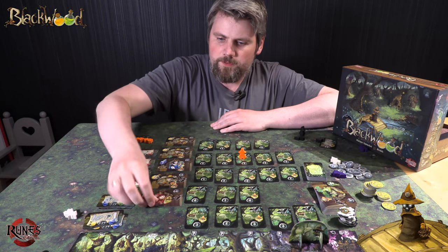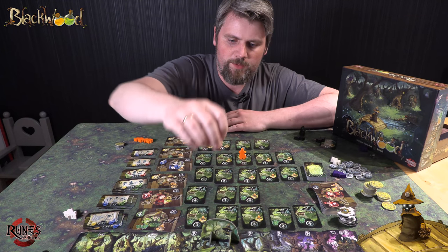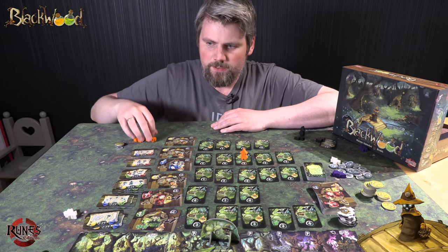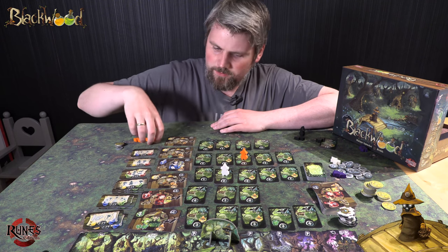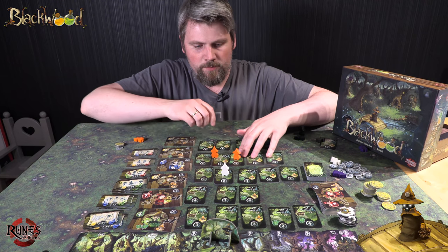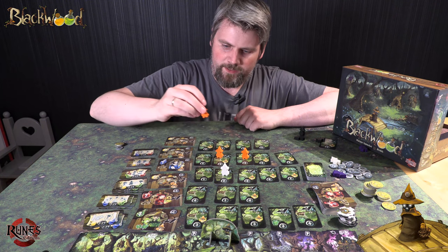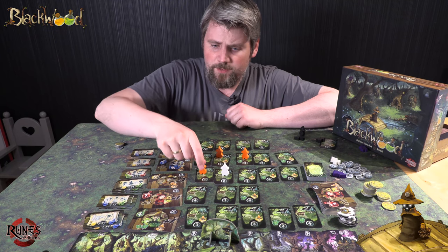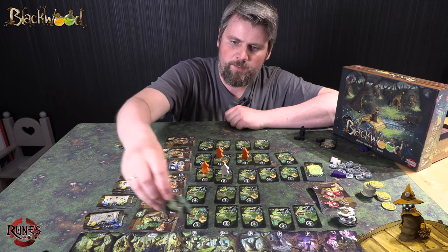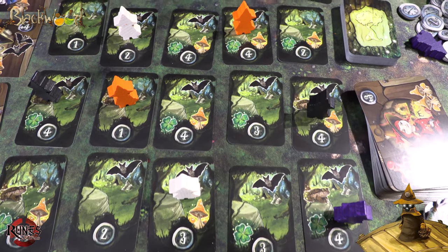Neste runde må du huske å fylle på kortene her, og fylle på her og her, og så går den til nummer to. Nå er orange klar til å begynne. Hvis hvit går der, kan orange gå der, og orange får lov til å gjøre den. Og så kan orange gjøre igjen – så du kan på en måte bygge opp en kombinasjon med dine tre marionetter. Hvis jeg går her, kan jeg vente helt til neste runde og begynne på nytt. Så du kan planlegge langt fremover.